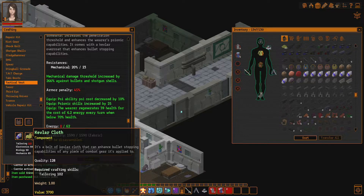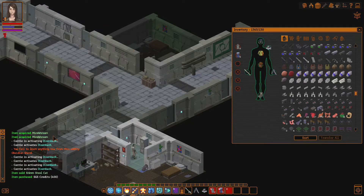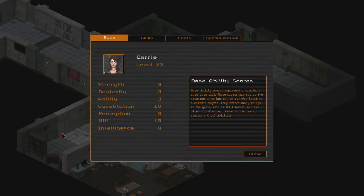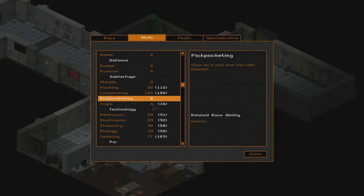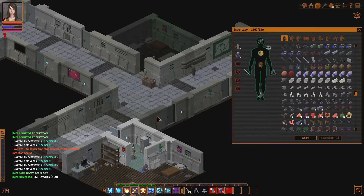Might be able to do the other thing though — the stealth shields, we'll figure it out. But that sucks. So let's put these all in there, just to make sure they don't disappear or anything. Let's look at where our tailoring is right now — 103. I need 10 more. Sure, we can go there, I think we can.